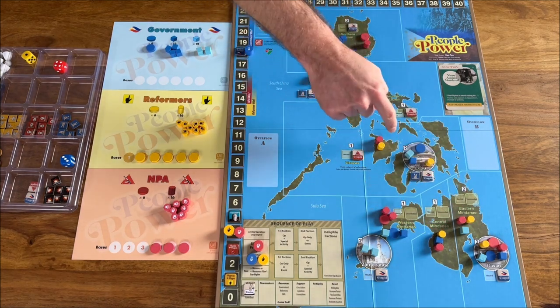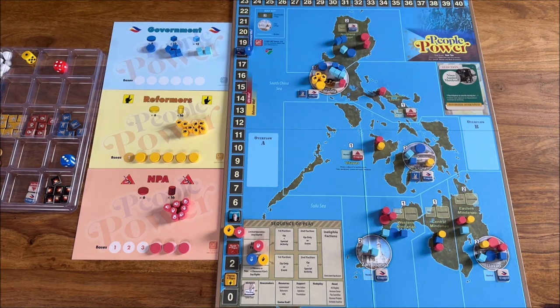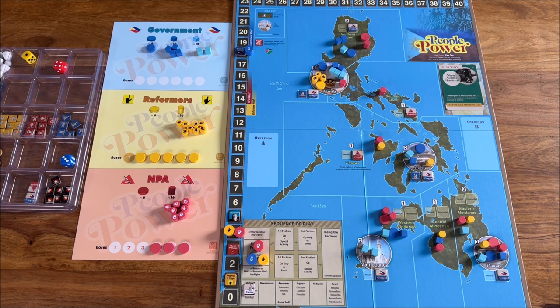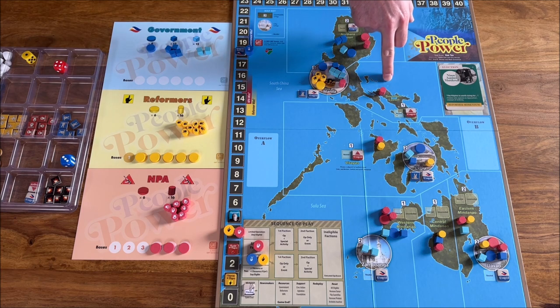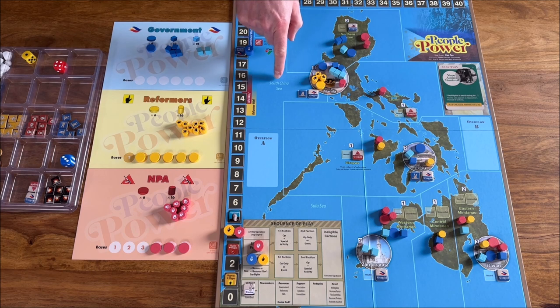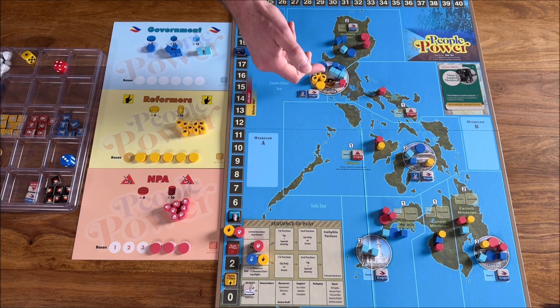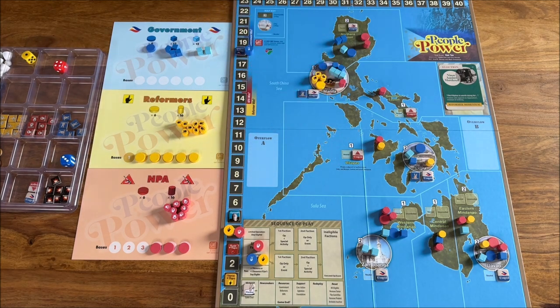The numbers here, as always in COIN, show the population: five, two, two, two. So as you might suspect, Manila would be one of the key areas. The white lines show the division between areas and also adjacency. For example, Manila is adjacent to Northern Luzon and Southern Luzon, and that's all. The South China Sea and Sulu Sea are not playable, so there's no adjacency between Manila and Visayas.